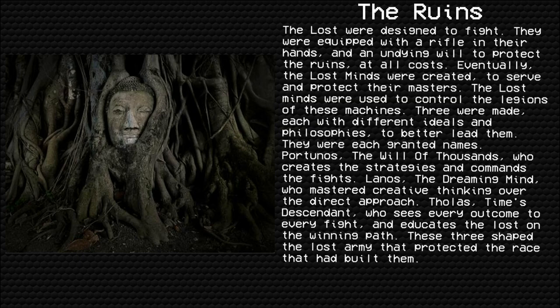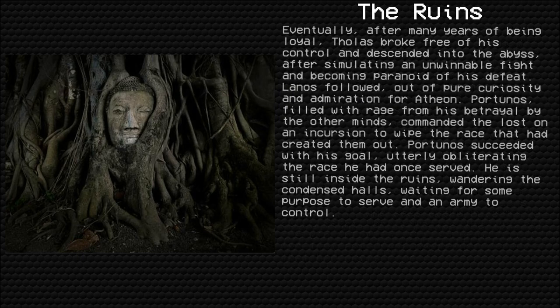The Lost Minds were created to serve and protect their masters. The Lost Minds were used to control the legions of these machines. Three were made, each with different ideals and philosophies to better lead them. They were each granted names: Portionos, the Will of Thousands, who creates the strategies and commands the fights; Lanos, the Dreaming Mind, who mastered creative thinking over the direct approach; and Thalas, Time's Descendant, who sees every outcome to every fight and educates the Lost on the winning path.